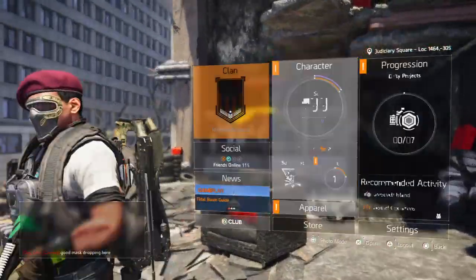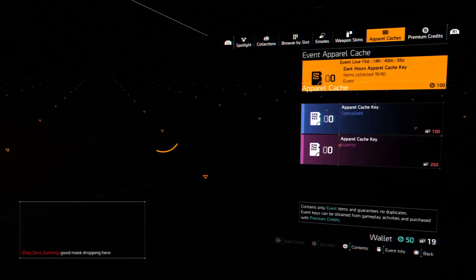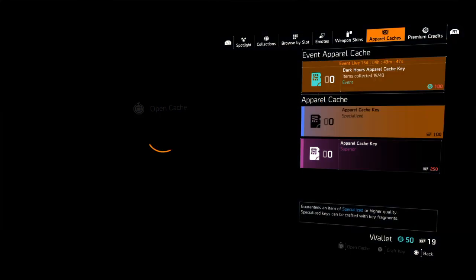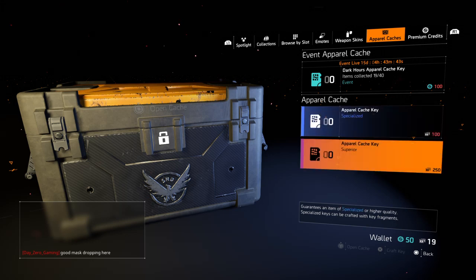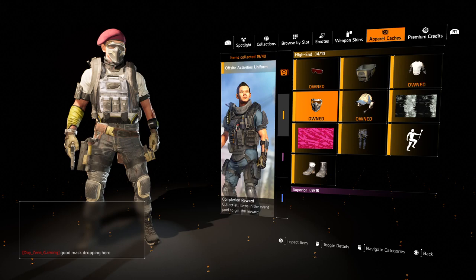Pretty legit. So I'll show you guys how to get that real quick. Let me go on to apparel. You'll go to caches, and if the event's still live, you'll be able to get it out of the vent cache. If you're looking at this 15 days from now, you'll have to go to the normal caches to get it. Just get lucky out of there with the drop chance. But here it is — it's one of the 20 items you can currently get.